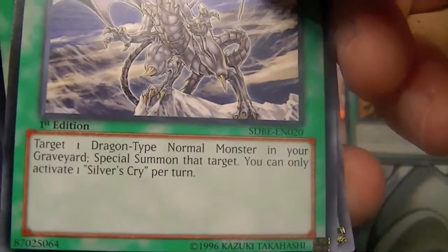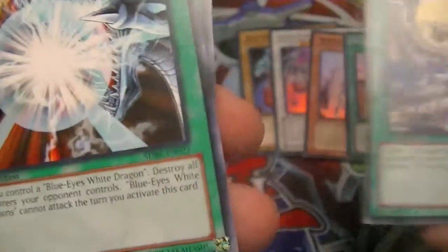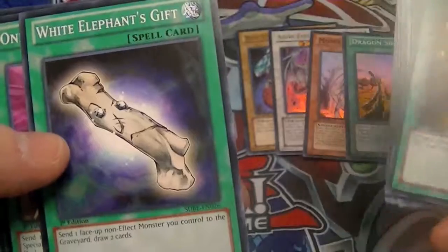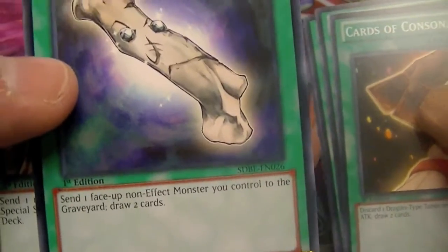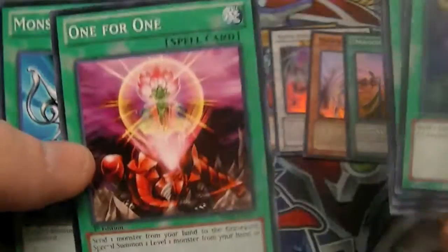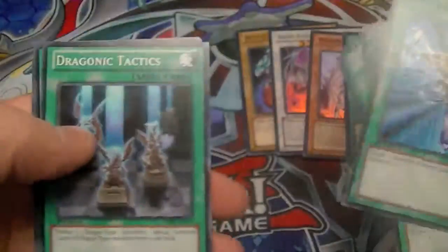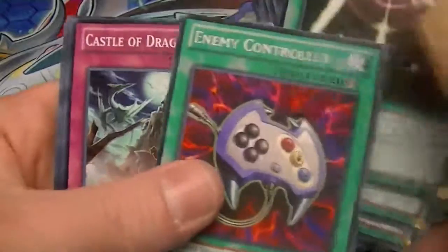For spells, we have Silver's Cry — which lets you special summon a normal dragon monster from your graveyard — Burst Stream of Destruction, Stamping Destruction, A Wingbeat of Giant Dragon, Trade-In, Cards of Consonance, White Elephant's Gift, One for One, the banned Monster Reborn, Dragonic Tactics, Soul Exchange, Swords of Revealing Light, and Enemy Controller.